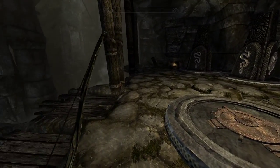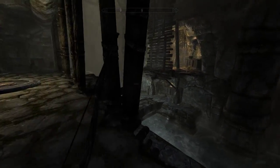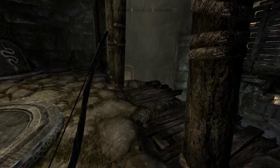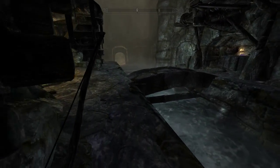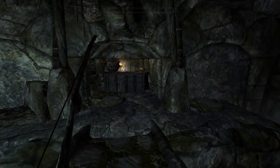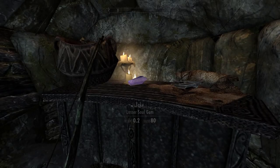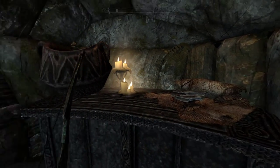Last time we ran a little bit over time, so we stopped here with the puzzle. Hopefully we'll be able to figure out what it is exactly we need to do. Here we have a Lesser Soul Gem and some Steel Imperial Gauntlets.